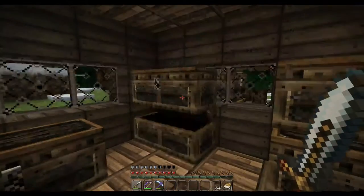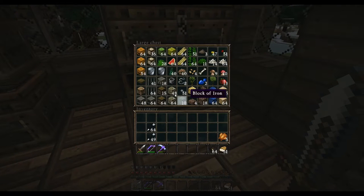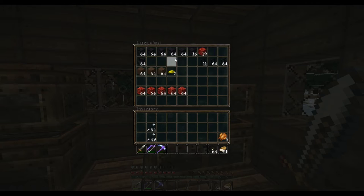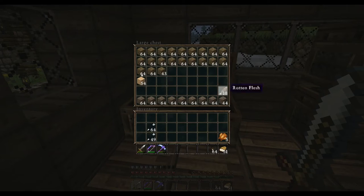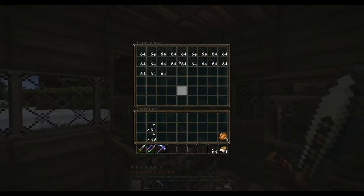Here's some cobble, some smooth stone and bricks, and the random stuff I intend to use for decorating and furnishing — just a variety of different things. Some nether material, some basic gravel, dirt, sand, glass, wool, more glass.